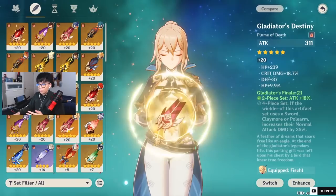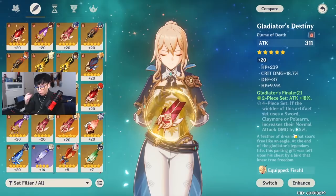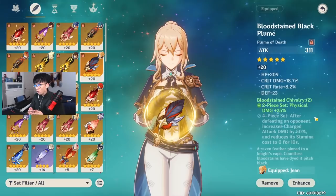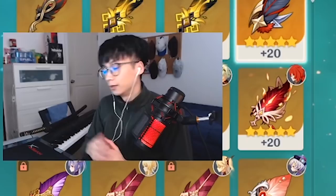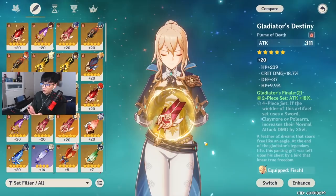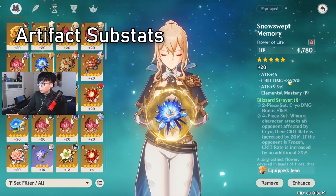You're probably wondering why not just run four-piece Gladiator for the 35% attack damage increase. The reason is that 35% bonus only applies to normal attacks, not charged attacks. The 25% physical bonus from Bloodstained applies to all white damage, including charged attacks. I use a lot of charged attacks with Jean. I do recommend four-piece Gladiator for most Jean DPS builds focused on normal attacks, but Bloodstained is specific to my playstyle.